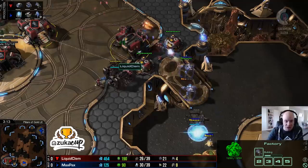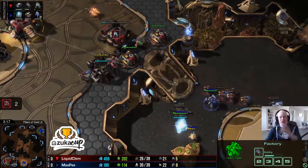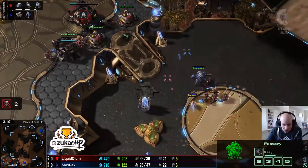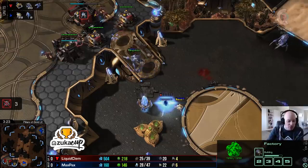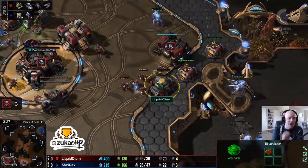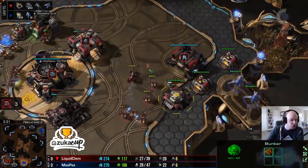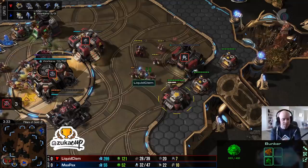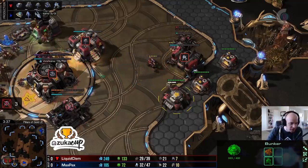Second stalker is here - first stalker kiting back, second stalker coming forward. Max Pax has high ground vision and can pick off marines one by one as the stalkers continue to rotate out. One stalker does go down but the marine count is now at zero - unit count very, very low for Clem. Max Pax on two stalkers, only one reaper left to fight. The bunker is down now for Clem, and the stalkers can outrange and move around it.